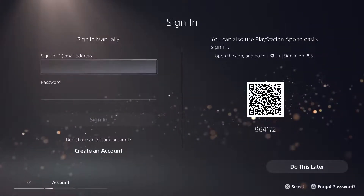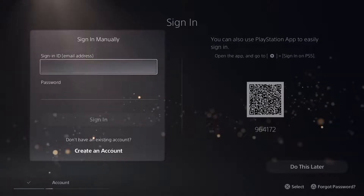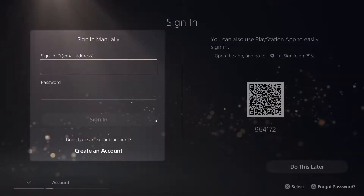You'll see two options to sign in. One is the manual sign-in. If you know your sign-in ID — also known as your email address — you can enter it here along with your password.